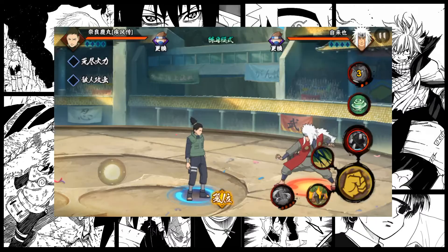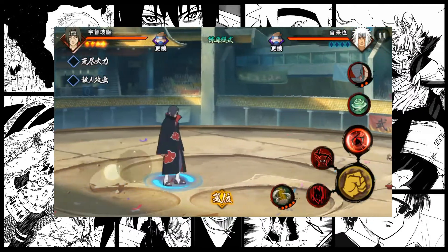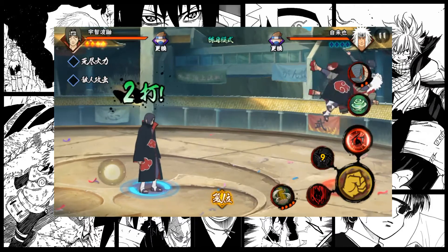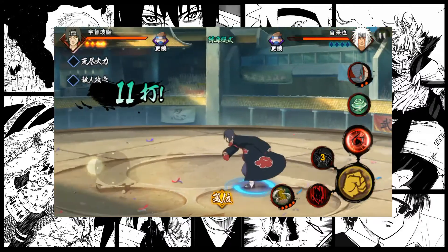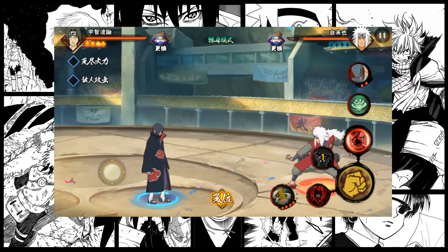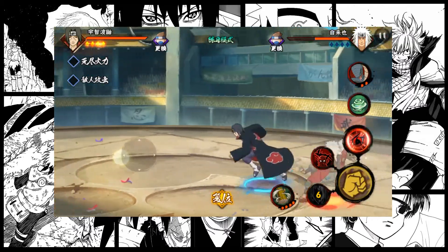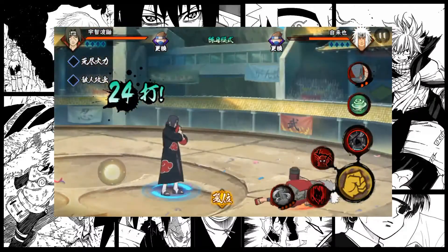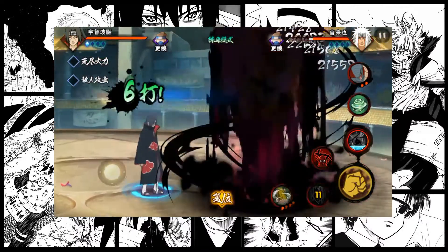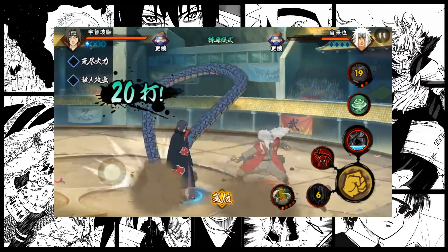So for example let's give Itachi a go. Itachi can use his clones to attack. You can also combo and use his fire — his last attack is the Kokuji no Jutsu. You can also use his Amaterasu, which looks really cool. And he can use his Genjutsu Tsukuyomi. And again he has the same ninja pet equipped — that's because I chose to equip it.